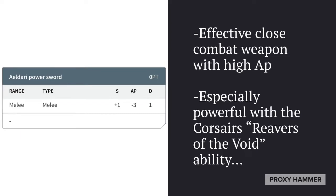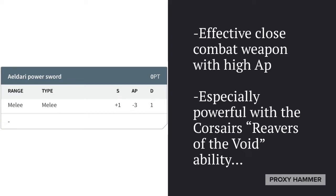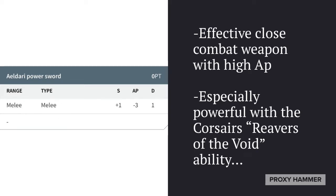They're armed with a Power Sword, which is actually a really good weapon for the cost. You only pay 10 points, which is two more points than a Storm Guardian, and you're getting a Power Weapon with plus 1 Strength and minus 3 AP — much better than the Storm Guardian Close Combat Weapon. This is especially powerful with Corsairs because they have the Reavers of the Void ability, which means a 6 to hit causes auto wounds. So while the Power Sword may not look like the best option, it actually hits very hard and far above the weight class of the model.